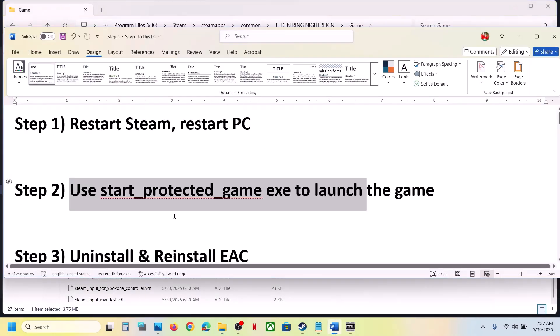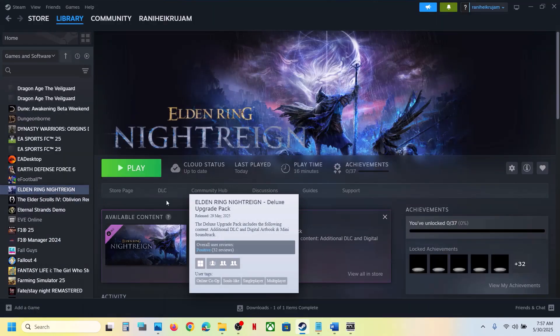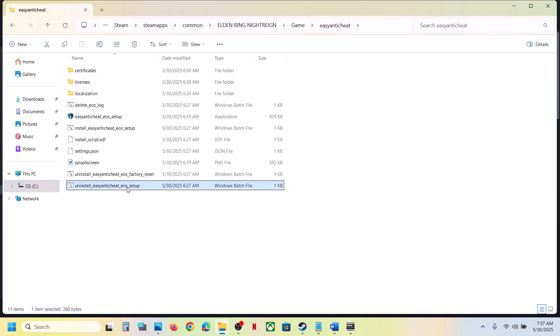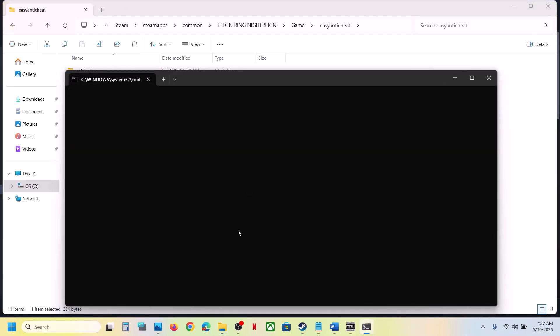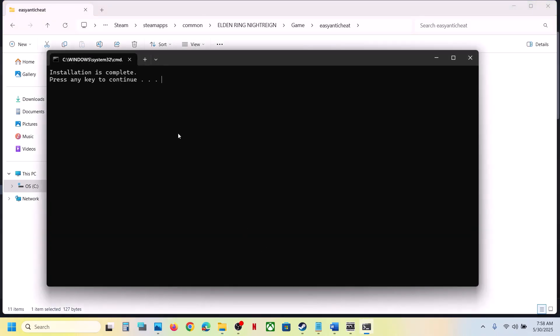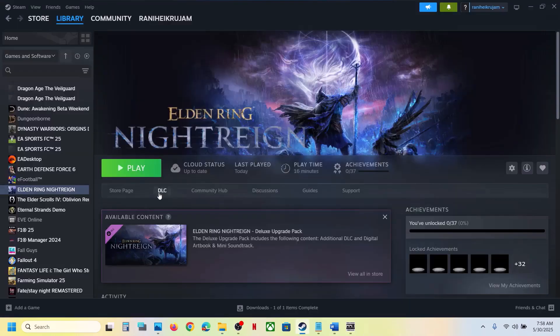The next step is to uninstall and reinstall Easy Anti-Cheat. Right-click on the game, select Manage, click on Browse Local Files, open the game folder, then open the Easy Anti-Cheat folder. Double-click Uninstall Easy Anti-Cheat EOS Setup, click Yes to allow. Even if you receive an error, just ignore it, close it, then run Install Easy Anti-Cheat. Double-click, click Yes to allow, press any key to close once done.